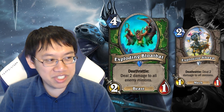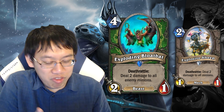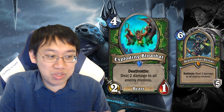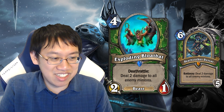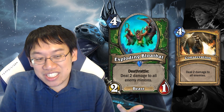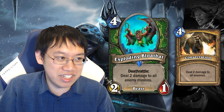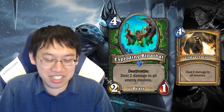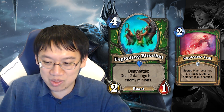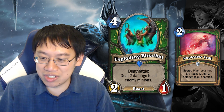Obviously meant for a Control Hunter type build. Control Hunter is an archetype trying to be formulated with the new Hunter Death Knight card, which really wants a late game — but there's no way Exploding Bloatbat would ever see play in that deck. It is a Consecration with a 2/1 body attached, but Hunter already has a 2-mana Consecration in Explosive Trap. The card is super bad because it's delayed and your opponent gets to control how it goes off.